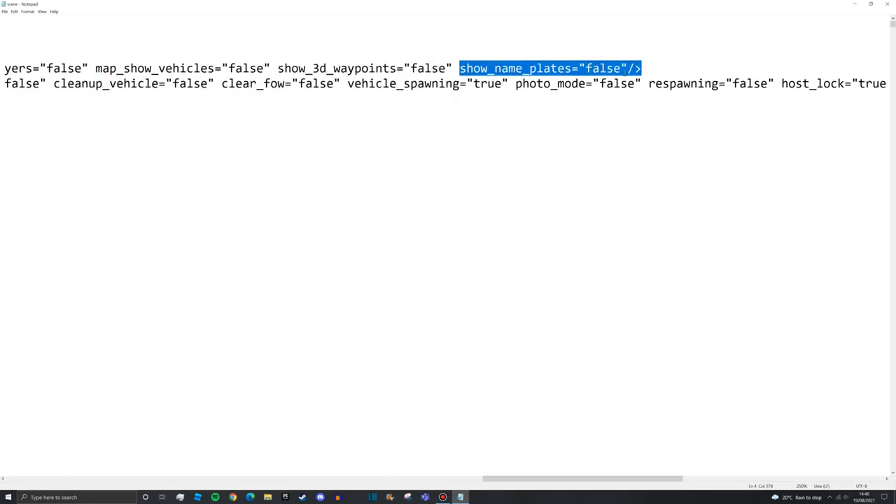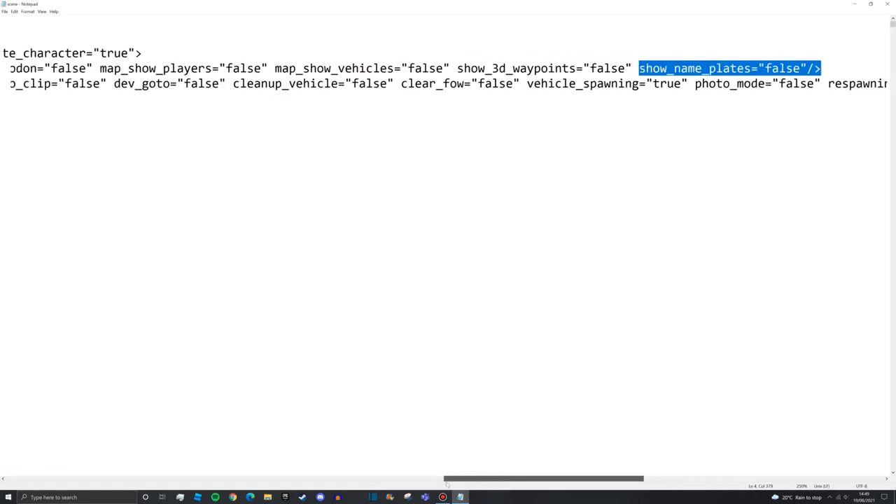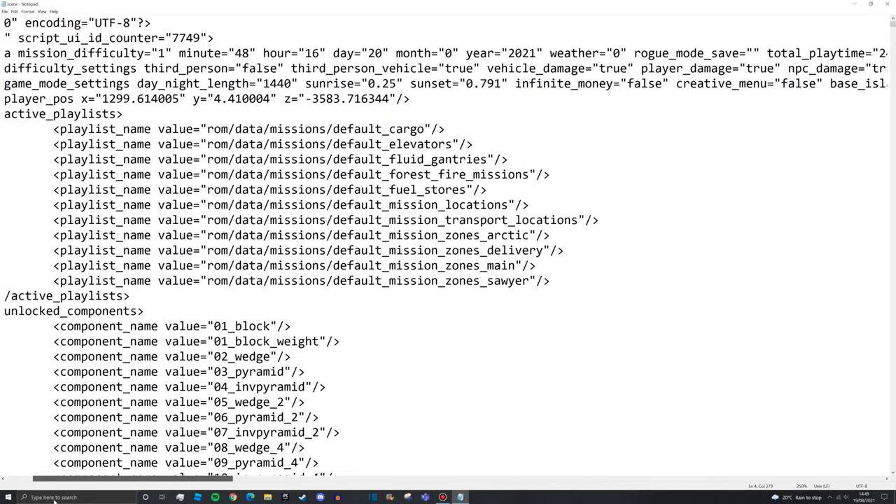Show nameplates is interesting and depends on what you're going for. If you have a lot of players, leave it on true. I have it on false because there are only three or four of us and we know each other's roles and communicate through Discord. It makes things very slightly easier on true but not by a lot, so it's really up to you.